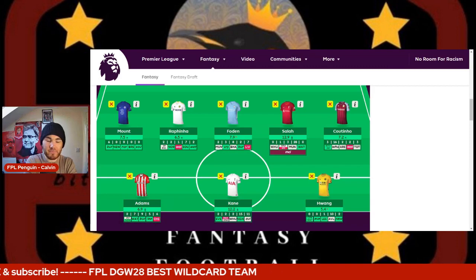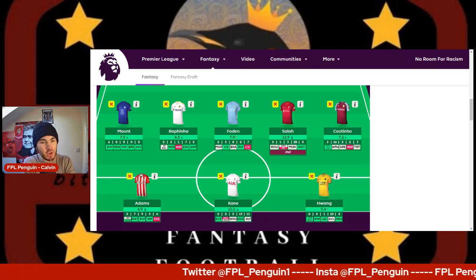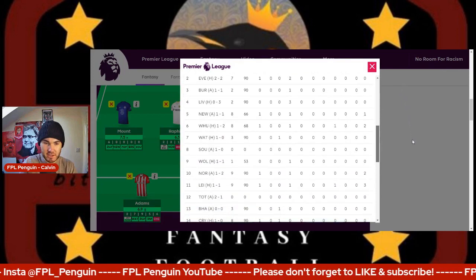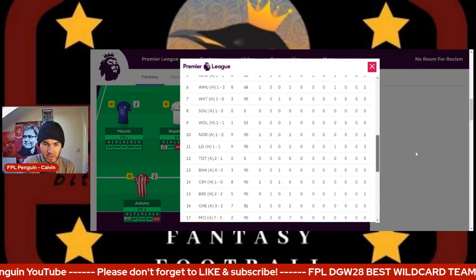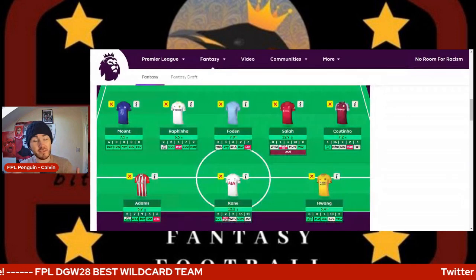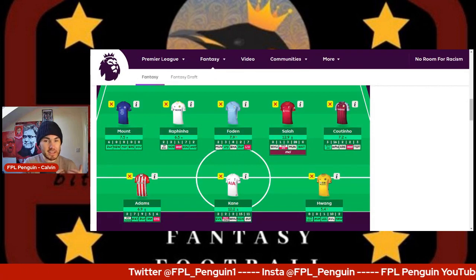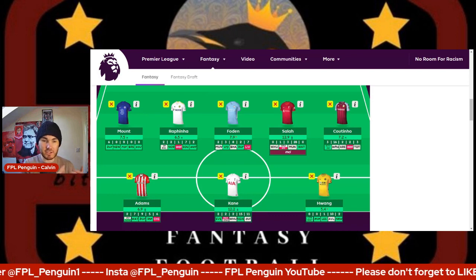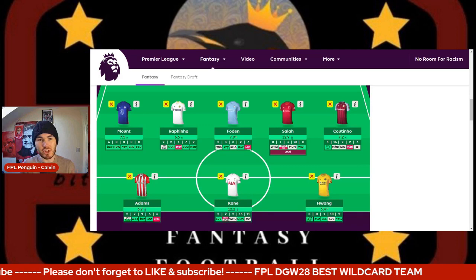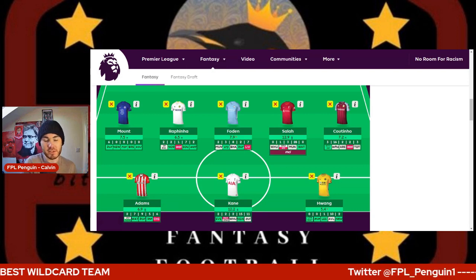Rafinha — how are Leeds going to do under new management? They've got Leicester and Villa next. Last time they played Leicester it was 1-1 and Rafinha scored. Last time they played Villa it was 3-3 in a comeback. You can see he got a goal in that Leicester game. Those two teams still can see goals — Leicester and Villa aren't great at the back. There's also a potential new manager bounce. I think Rafinha's still a good shout; he's relatively nailed on and I'd recommend him, especially for this game week.